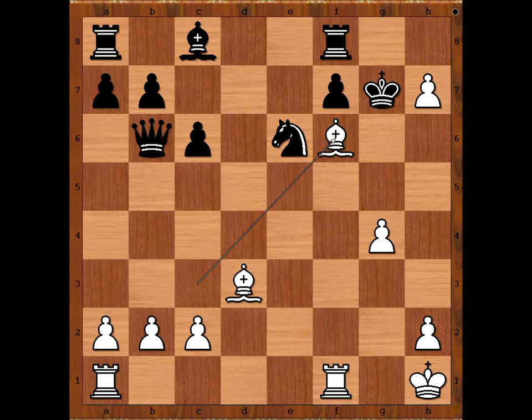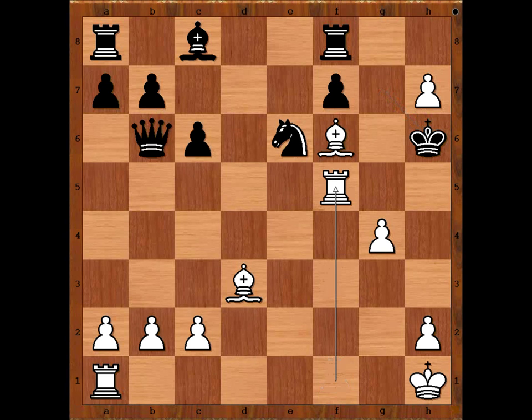Bishop takes Bishop check. King to H6. Before Petrosyan sacrificed the Queen, he saw this position in his mind's eye and he knew the follow up. Can you see the best move for white now? Petrosyan played Rook to F5, threatening Rook to H5 checkmate.